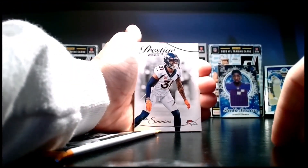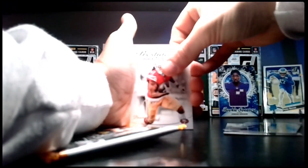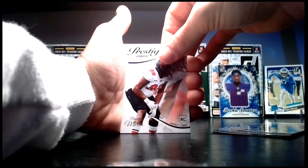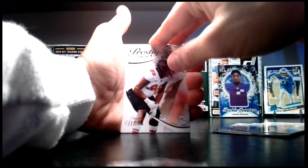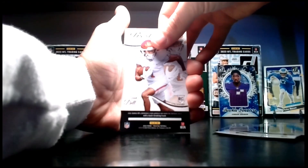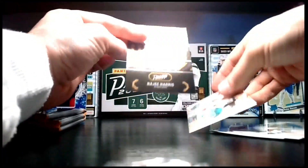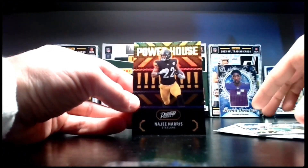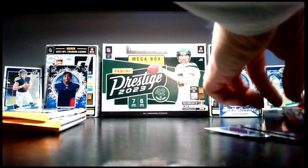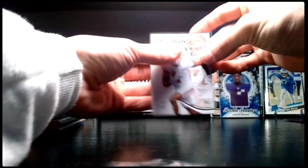Starting off with a Justin Simmons, Marcus Allen, Brandon Iuk, and our first rookie — Hank Dell, solid rookie. We got Naji Harris with a Powerhouse insert, and Any Given Sunday Trevor Lawrence. W pack — we got Tank Dell. Unfortunately Tank Dell did go to IR, but we're going to sleeve him up and hope he has a great season next year.